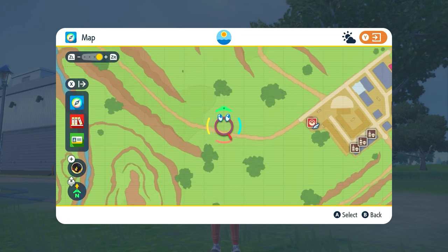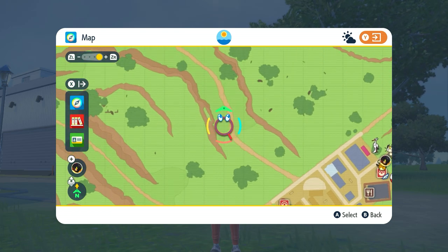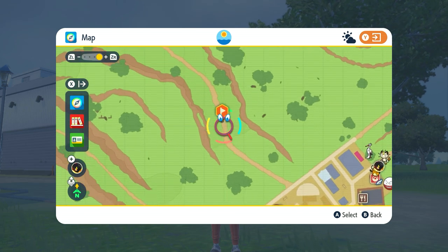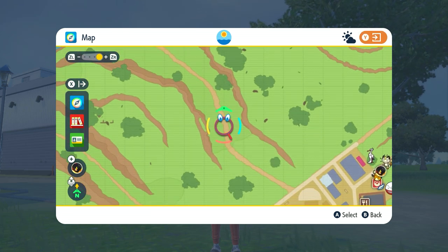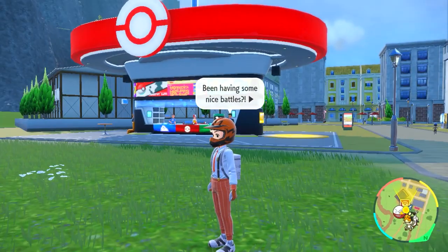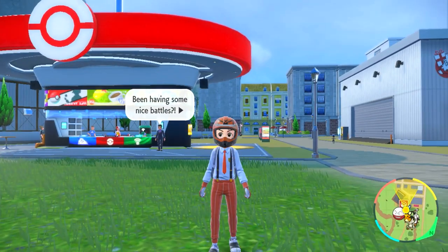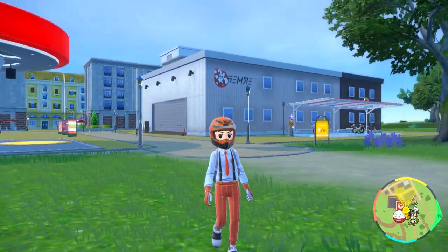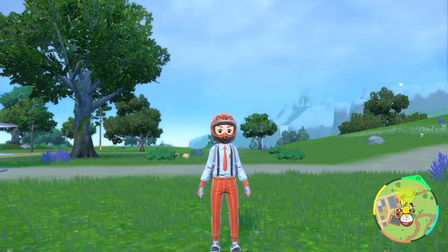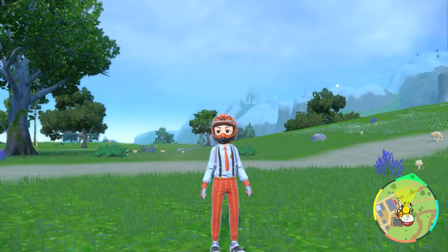That's already more than you need. But if you need one more and struggle to find another one, there is one along this road where you can find a bunch of Ditto as well in this entire area. And that is how you get the Amulet Coin — those are the trainers you need to battle to unlock the Amulet Coin and equip it as a held item so you can earn double the money when that Pokemon battles.